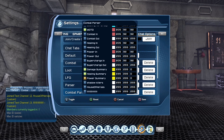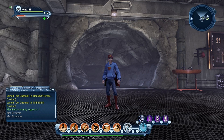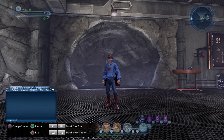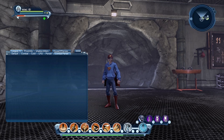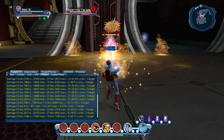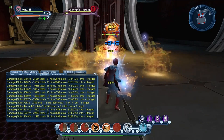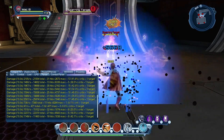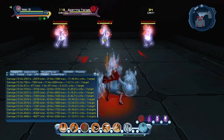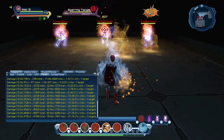I just put the combat summary, healing summary, and powers. Then I adjust my chat window so that I can see single lines. Then head on over to the league hall so you can do your little experiment with a single target, three targets, and then eight targets.